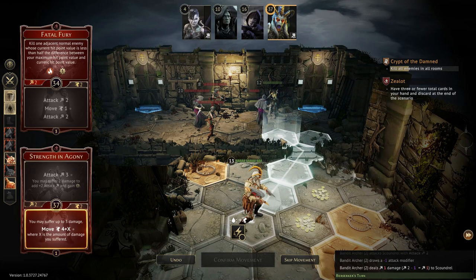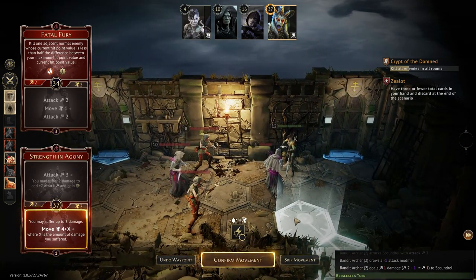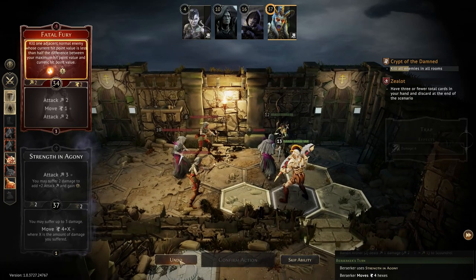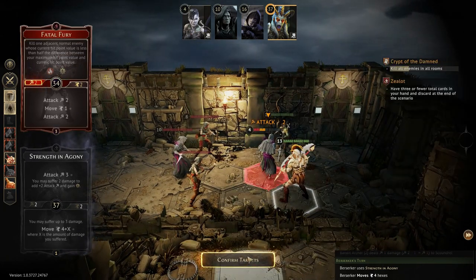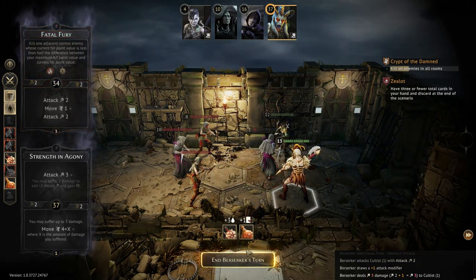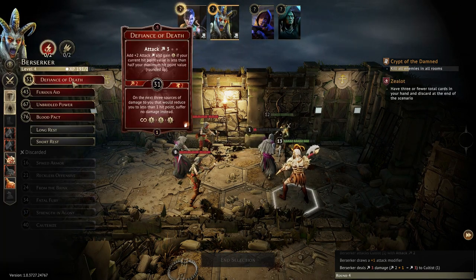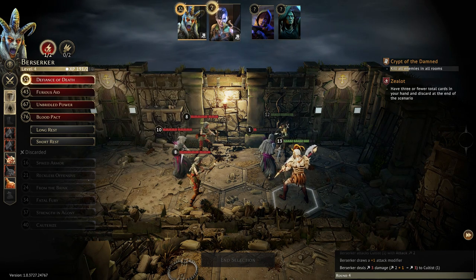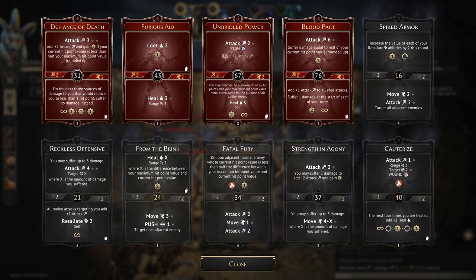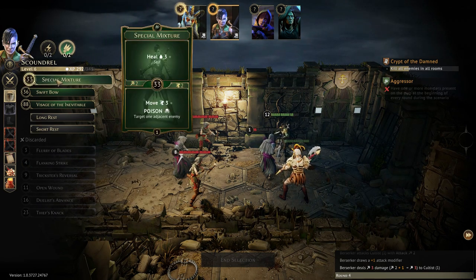That's kind of the unique twist on this particular scenario — both doors require going through in this round. So do you just move four and take out that cultist? Yeah, you don't need any more movement than that. I don't want to use it — it's basically like a suicide mission when you're there, but I think you do get three points out of it, so it's not without its rewards.